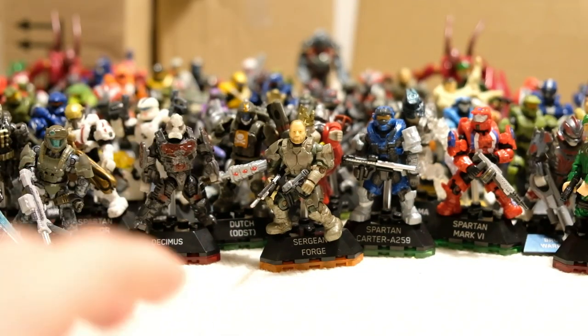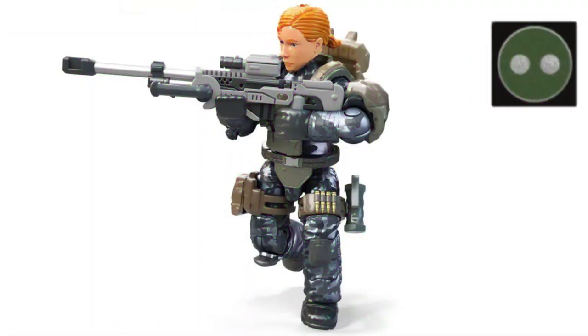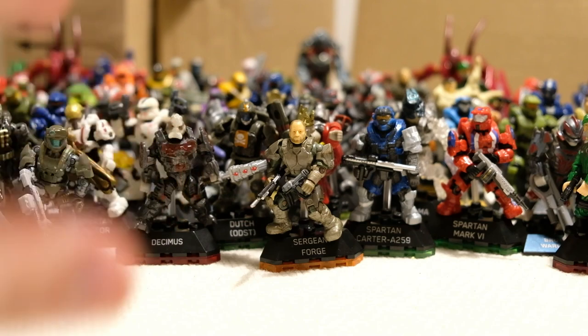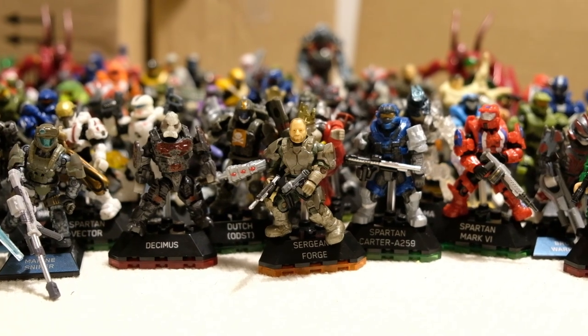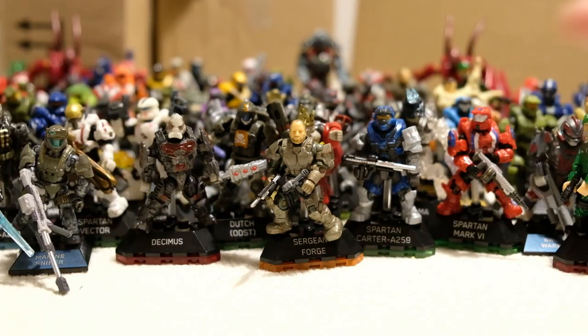In the last episode we scored Shipmaster Let Volia, Sergeant Forge, Reaper Marami, Captain Cutter, and a Marine Sniper. The theme of the last episode was Halo Wars. And in previous episodes we've bagged things like George, Emile, Carter, the Prophet of Truth, Sergeant Johnson, Vector, Soldier, Athlon, Warmaster, Julemdama, Decimus. There have been so many epic figures pulled out of their packaging and released into the Domain universe.